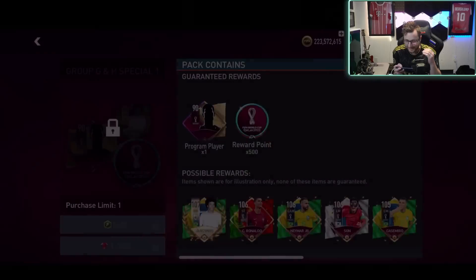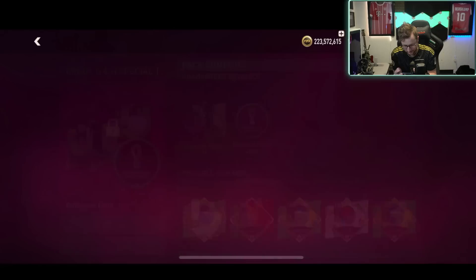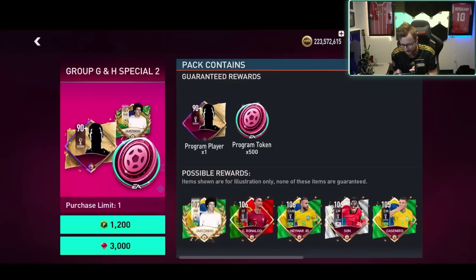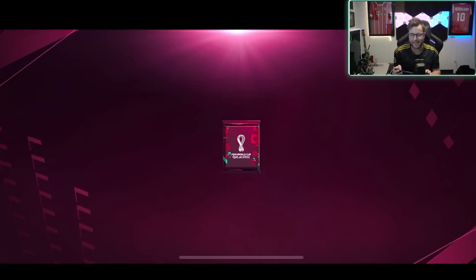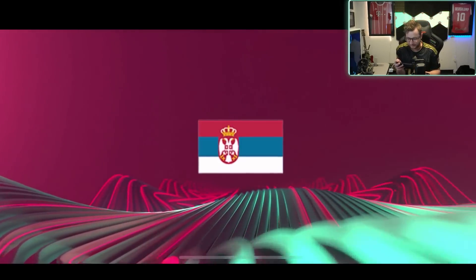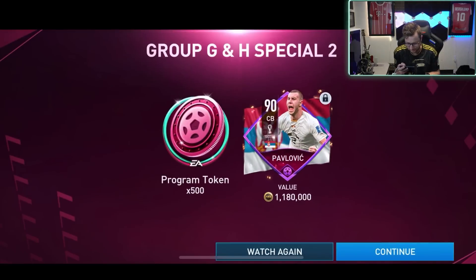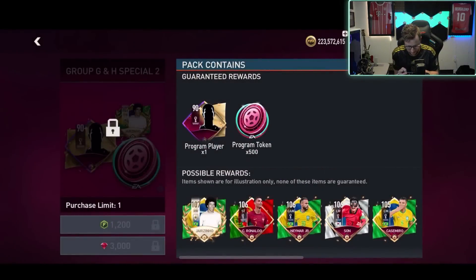We get a player out of this one — I thought for sure we were like guaranteed. I don't know what I was thinking. It's any player. I don't know why I thought that was going to be a 100% chance of getting the top player, especially when there's only like a 3% chance of that happening. Program player, program tokens. We do wanna see Brazil — it is not Brazil. Vidich! 90 overall out of that one.